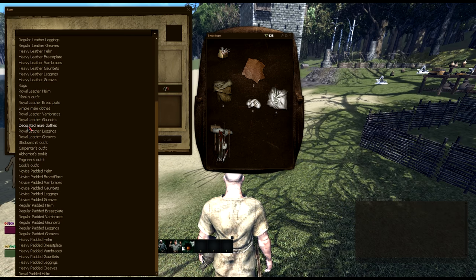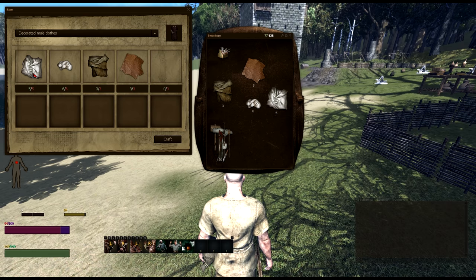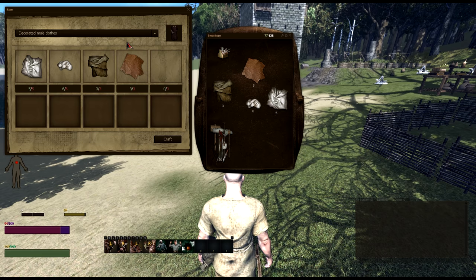As an example, I'm going to go ahead and click Decorative Male Clothing. Here it'll tell you the items you need to craft this. In this case, I need 5 silk cloth, 6 hanks of silk, 3 wool cloth, and 3 thick leather.